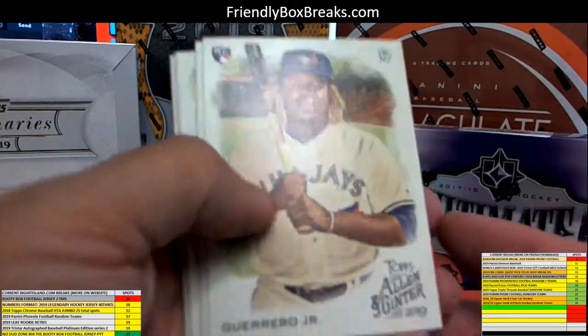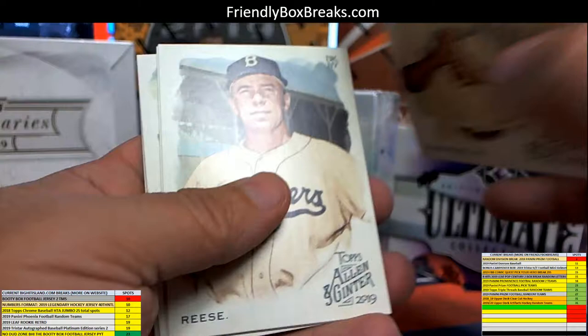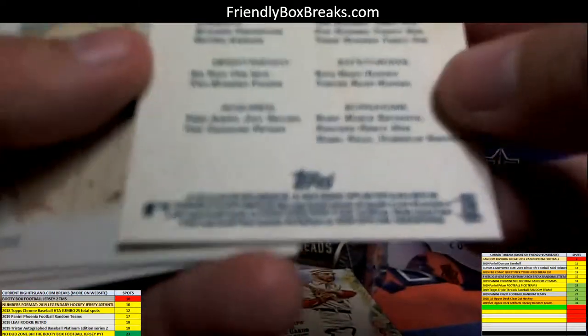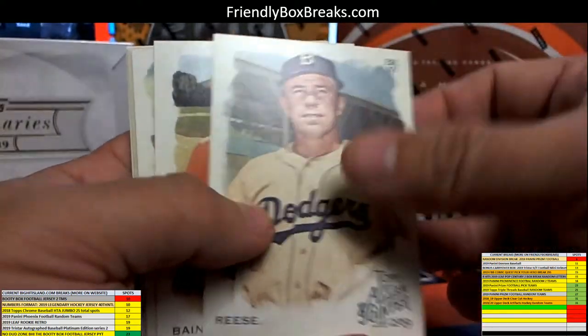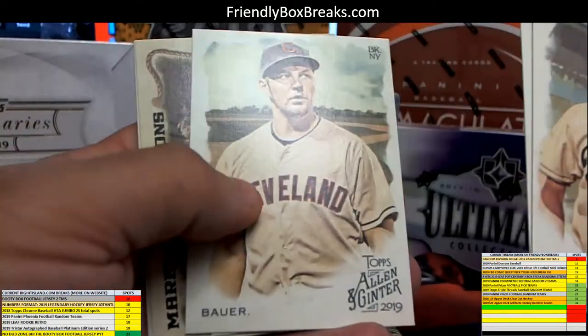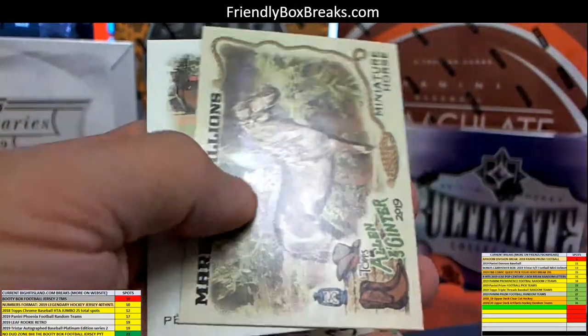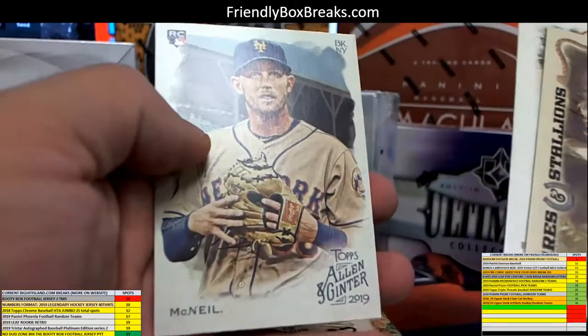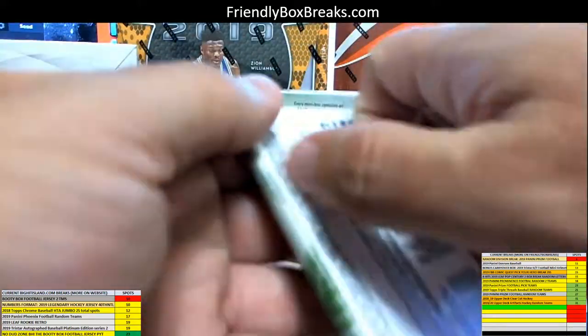This is pack 56 right here. Oh, there you go man — got a Vlad Jr. rookie. Try to look at the code at the bottom here, it's code 260. You got the mini here — miniature horse, Perez, McNeil. Okay, pack 57 coming up.